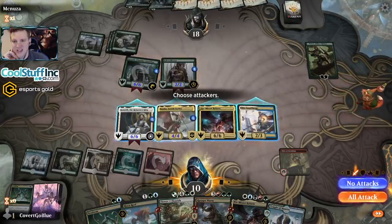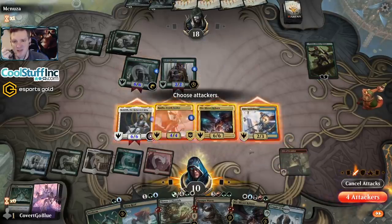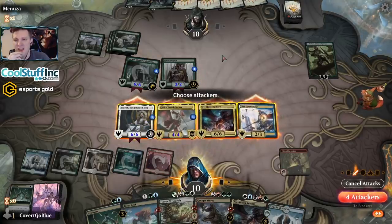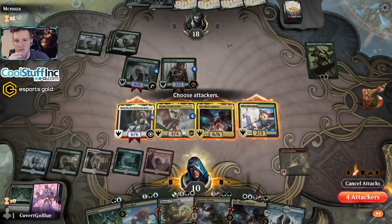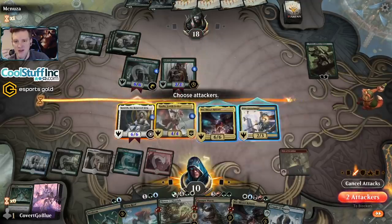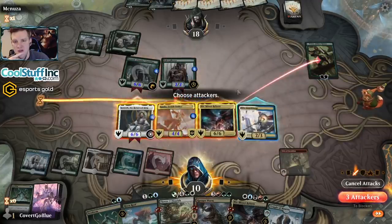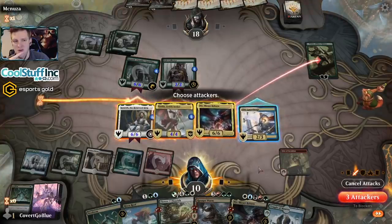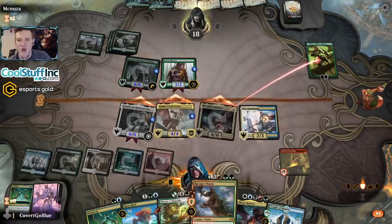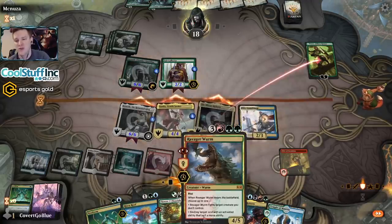The opponent can block two so they're taking 12... 16 — they have to chump block away and then get left with a 6/6. Can they win the game from there? We'll make them do it. Maybe we're better off killing the Vivian and just taking away their options. They could have a Ceratops for four hasty damage. Let's leave the Kenrith back — send you face here to kill Vivian. She has vigilance; we don't need to leave her back but we could. I'll play it safe — I'll definitely win next turn. I didn't find the lethal but if I'd left the Niv in the deck and played it, Neoformed the Niv, fetched Ravager Worm, used the mana from Kenrith to bring back Niv — that was the lethal.